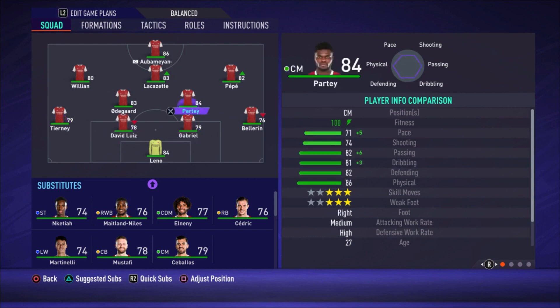Tierney is on the left of the defense. We have two central defensive midfielders — Partey is a really good CDM and plays as the most defensive one. Odegaard is not a natural CDM but he can play as a central midfielder, and with medium/medium work rates and really good passing he plays more like a playmaker, passing the ball around. He has 78 pace, which is really good for that position — fast, can pass, can dribble.